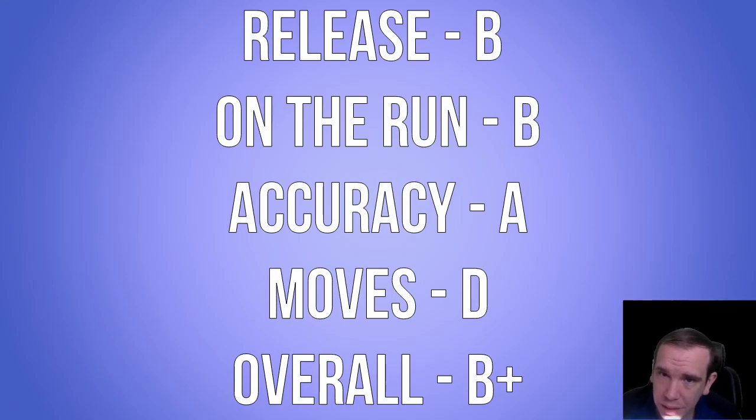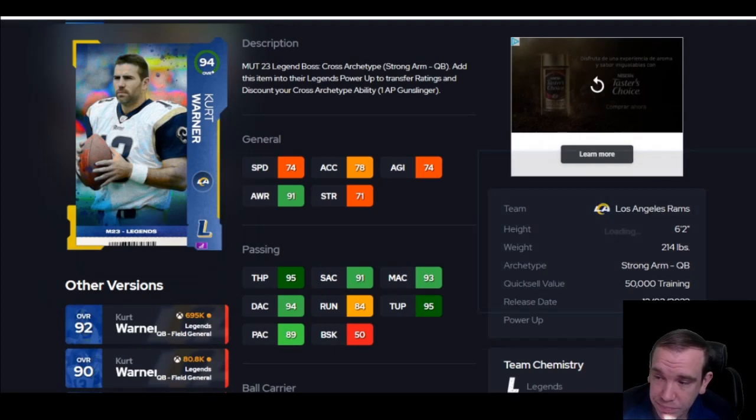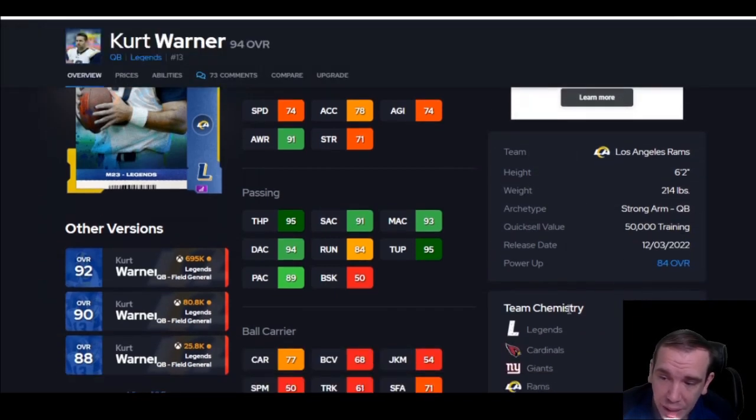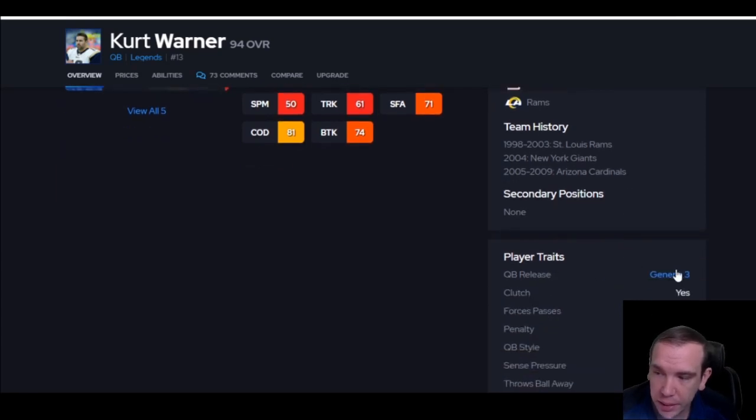Gunslinger will help his release a little bit, but he's still not gonna be at Aaron Rodgers level. He's at least a B. Not good on the run, not good. Accuracy is good from the pocket. Moves are a D. Overall he's a B-plus, but he's really nothing special. I just don't have a way to recommend him.